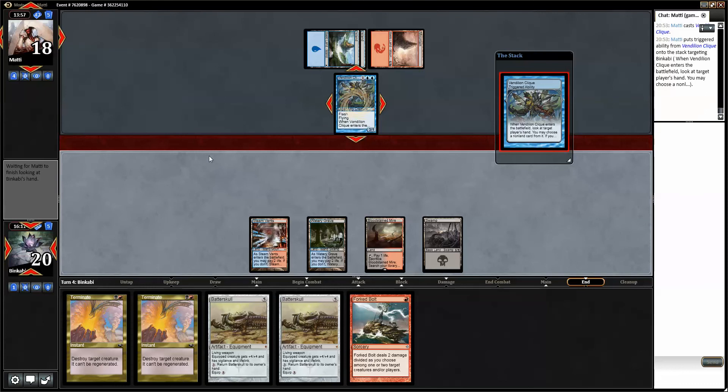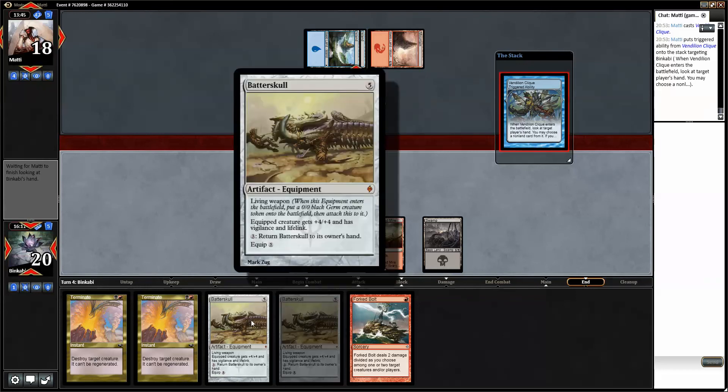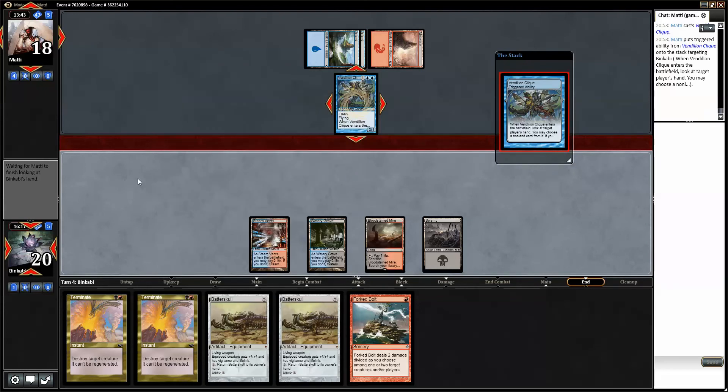Leyline of the Void — it's a bit late. One, two, three, four, five, six, seven, eight — so we can try a Treasure Cruise but I don't think that's correct. I'm just going to pass. Young Pyromancer — yeah it was kind of expected.